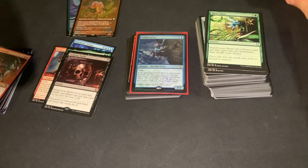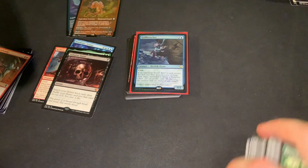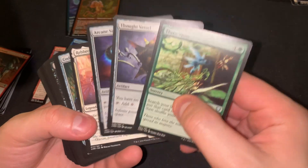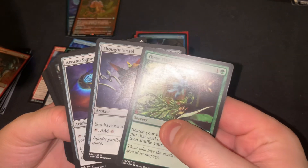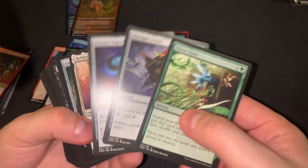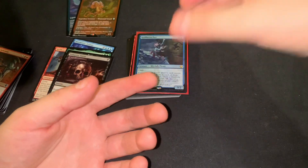We got the normal commons that are kind of just a bunch of math for the most part value-wise, but I think there are going to be some sleepers in there. We also got one each of the three hits: Arcane Thought Vessel and Arcane Signet — those are at least worth something still right now.